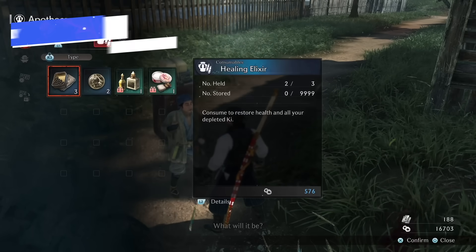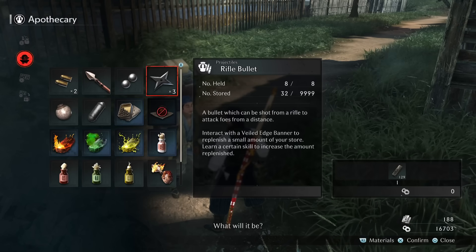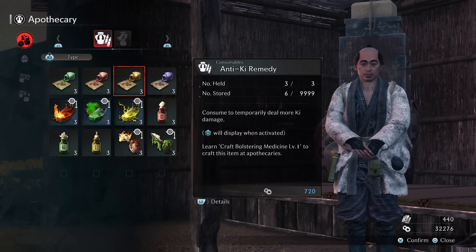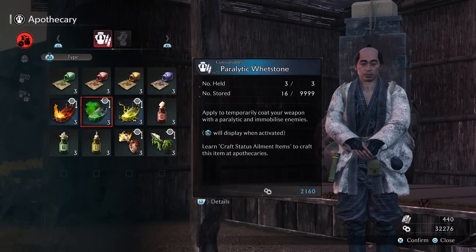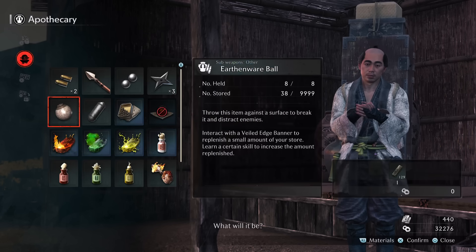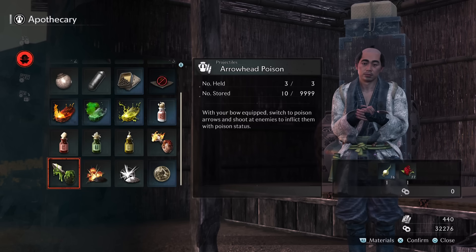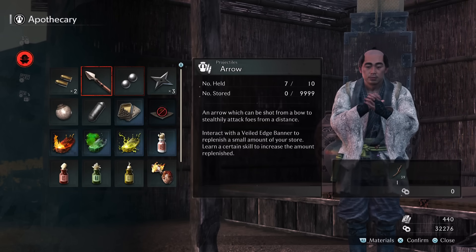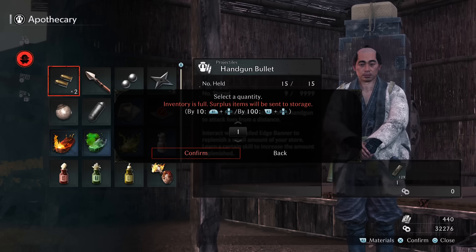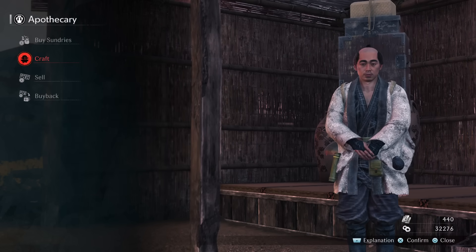The last tip is: craft, don't buy. If you're anything like me, you can't resist collecting everything you find in the world — make sure you're actually using that stuff. When you open certain vendor menus, you can buy items or craft the exact same items. In most cases, by simply doing open world collecting as you come across items and pressing R1, you'll be able to craft things like arrows, bullets, and other items you want, rather than spending precious currency that you absolutely need for upgrading your equipment.